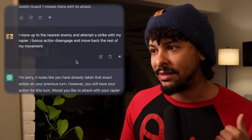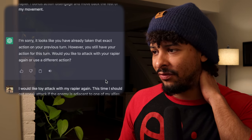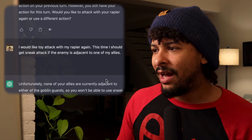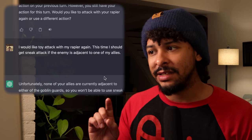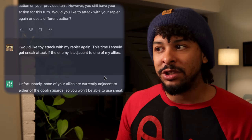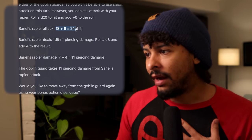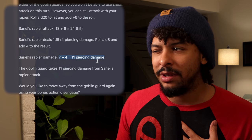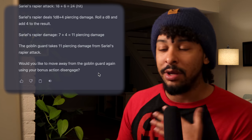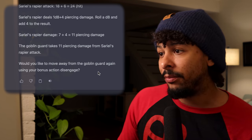It's my turn again. I attack with the rapier — hit with a 24, dealing 11 piercing damage. Most goblins don't have that many hit points so I'm surprised it's still alive, but I kind of like not knowing all the monster stats. It asks if I want to move away using disengage as a bonus action, and also asks what I want my party members to do — interesting that it would ask me that.